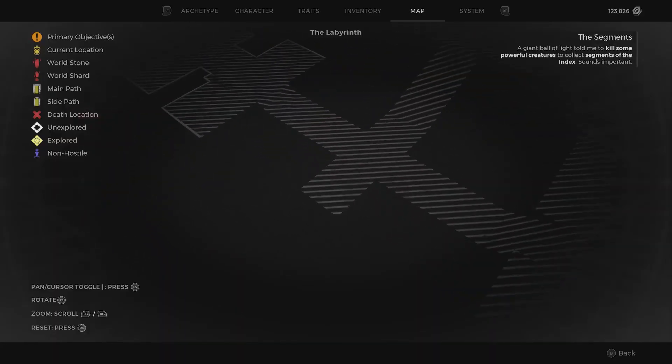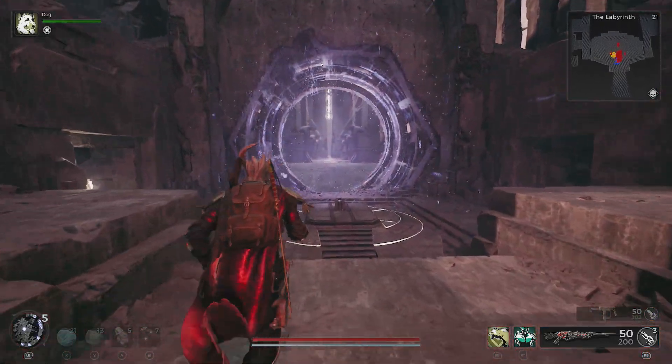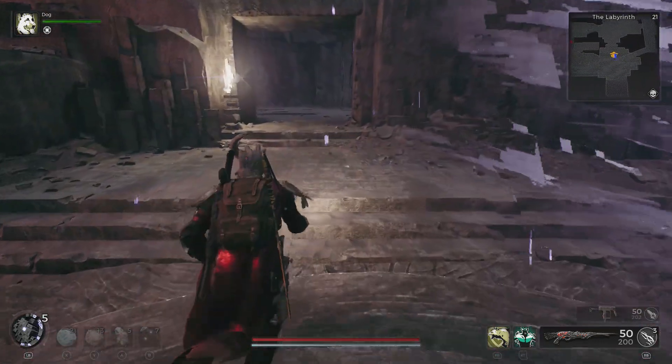Welcome to Griffin's Gaming Guides! In this video we're going to go over how to acquire the reprocessed heart relic in Remnant 2, which can be found in the labyrinth but only in a very specific hidden area.